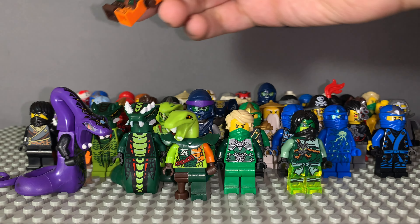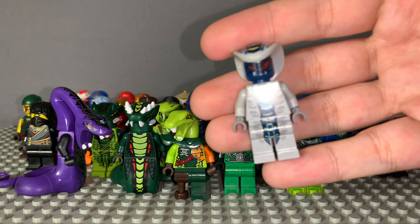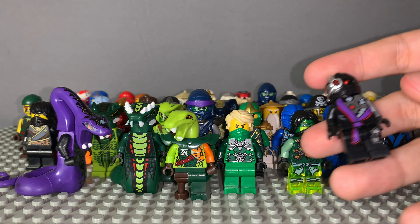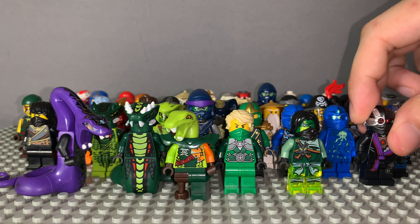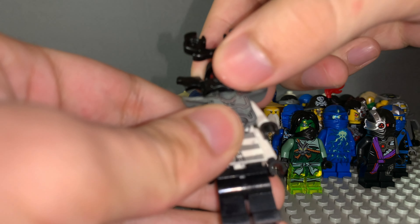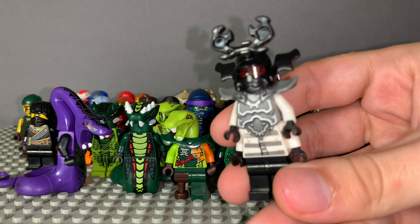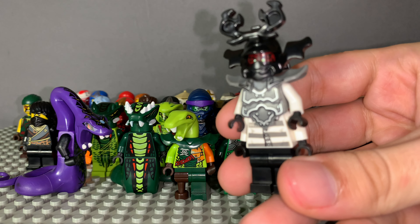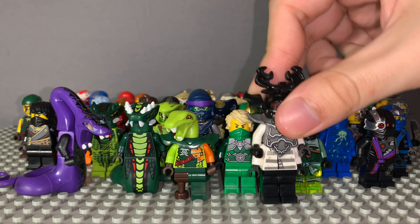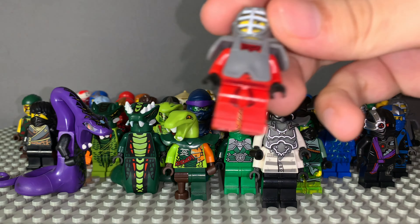This is a sky pirate. This is a regular Ninjago snake. There's a Ninjroid. This one came out with Soto — this is the prison four-armed stone army warrior.